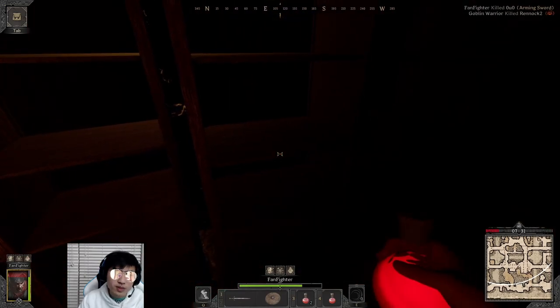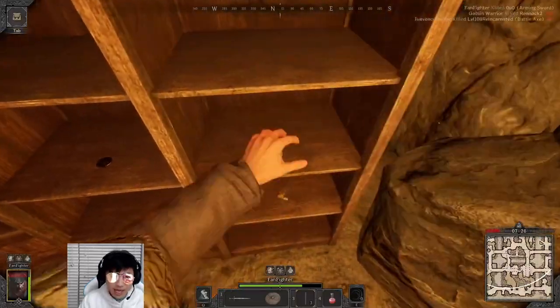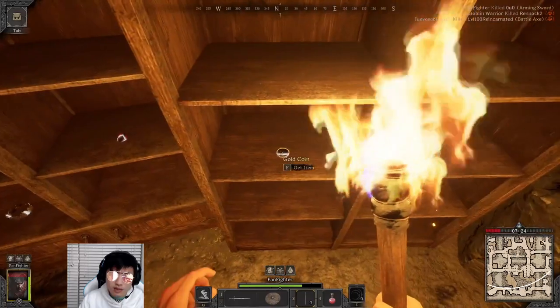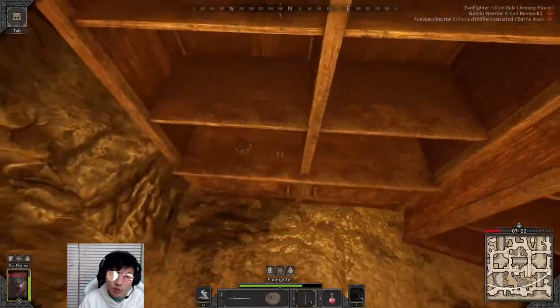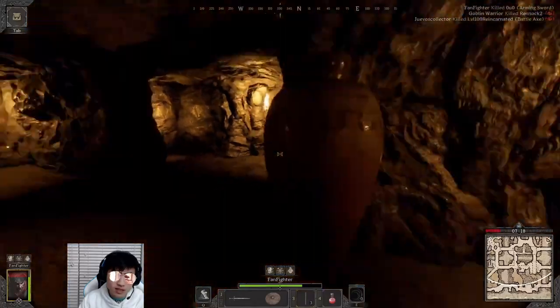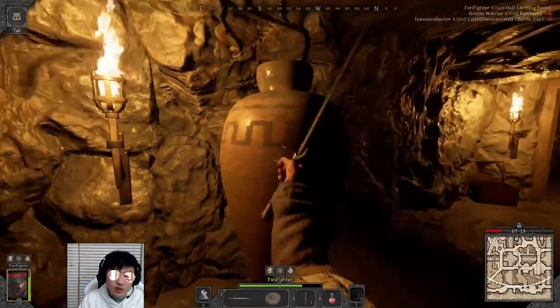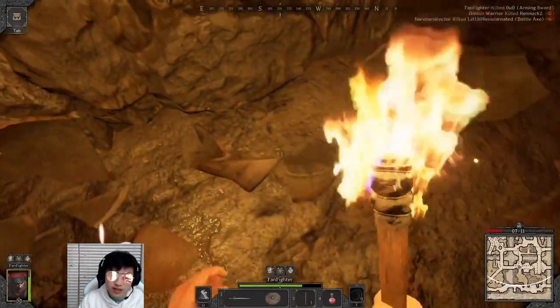Luckily for me, there's a bunch of cabinets here where I kind of hit the jackpot. I got two more healing potions, as well as a bunch of golden goblets, coins, and jewelry, which will be useful if we can make it out of this dungeon, because you can sell that stuff to vendors to get a lot more gold.